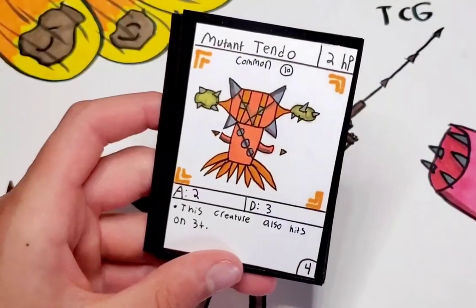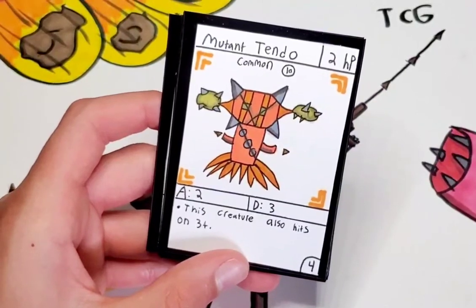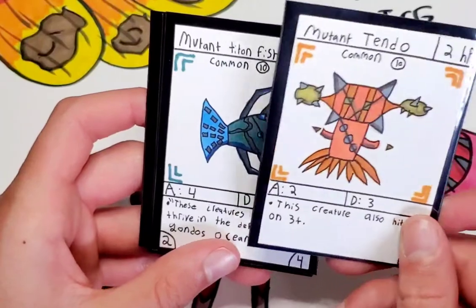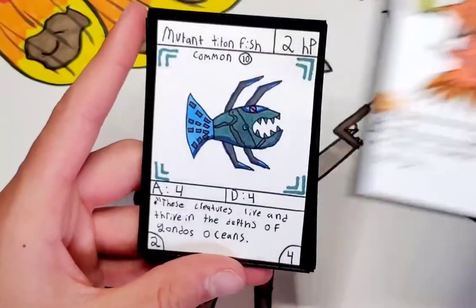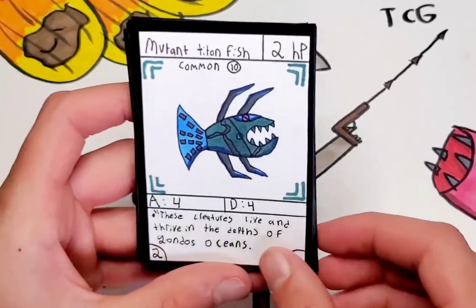Mutant Tendo — one of my favorite abilities of a creature in set 4. 2 HP, 2 attack, 3 defense. This creature also hits on 3-pluses. So if you didn't know, in my game 4s, 5s, and 6s are hits — so now a 3 would also be a hit for this card. Mutant Titanfish — 2 HP, 4 attack, 4 defense. Just really good stats.